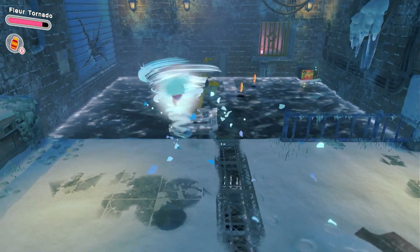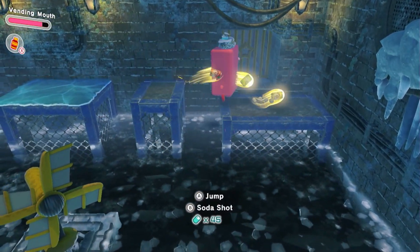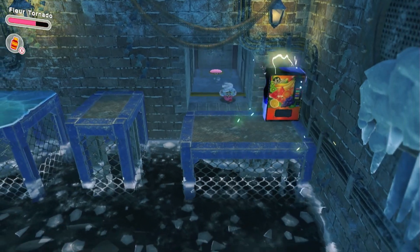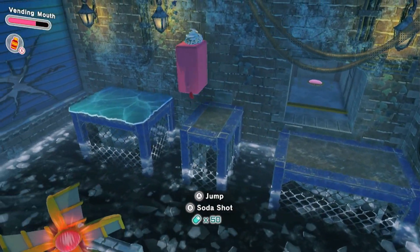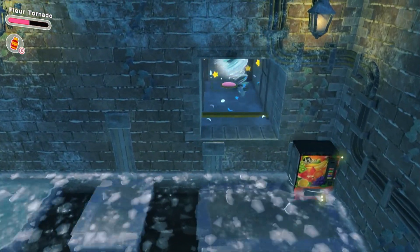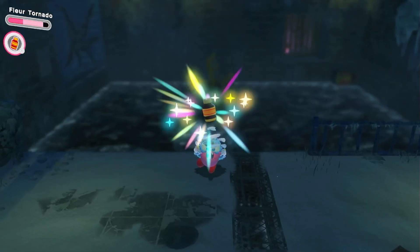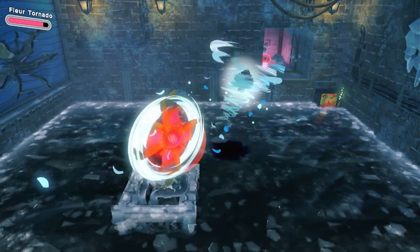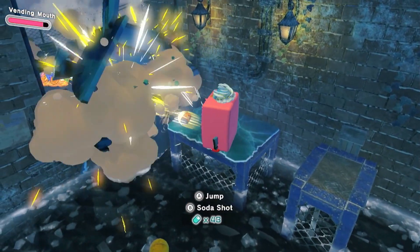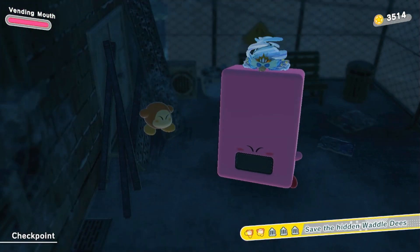Let's use the tornado ability. This is a bit trickier than I remembered. Okay, let's eat the soda to be safe — take the soda machine, jump jump, and there we go! We'll take the hidden Waddle Dee, now we're fine. Oh good, there's a safe path all the way here.